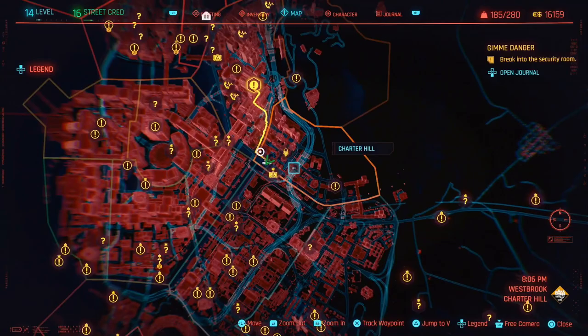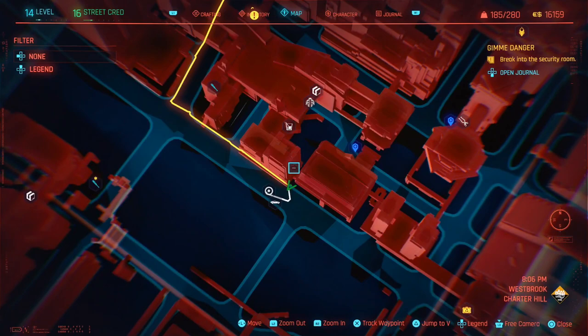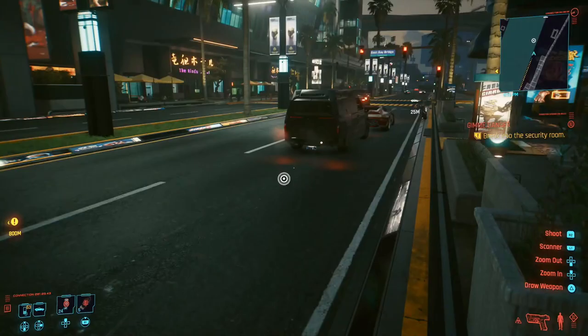So Charter Hill is this section down here, so you can see it's boxed off, and the first marker you're going to want to put is just on the road down here. Let me zoom straight out again so you can see as the box comes up. Just put it on the road here because we need to go down this alleyway.